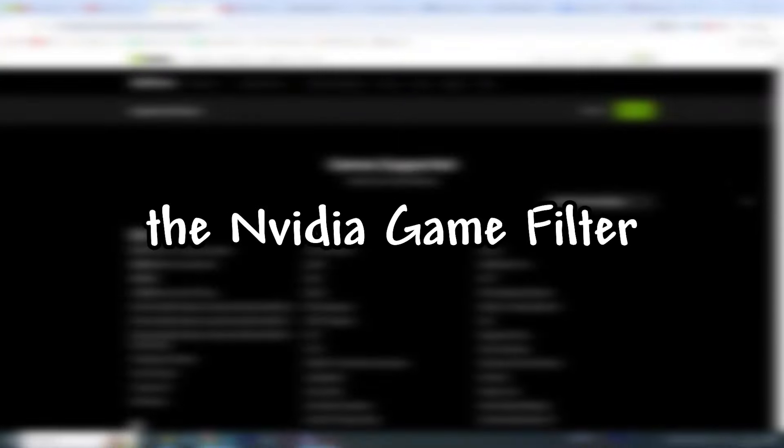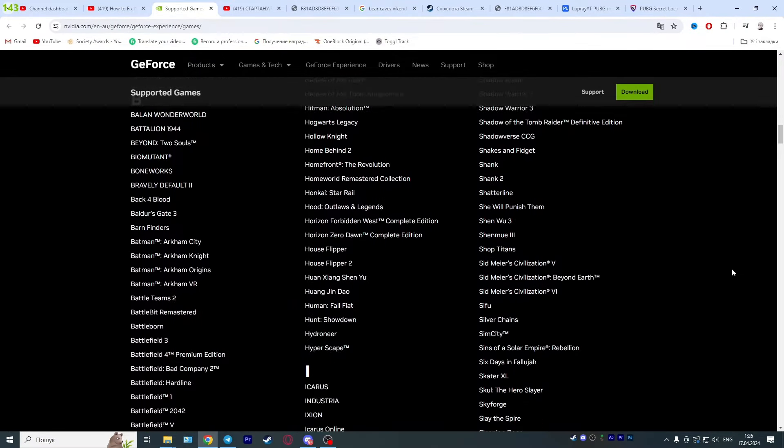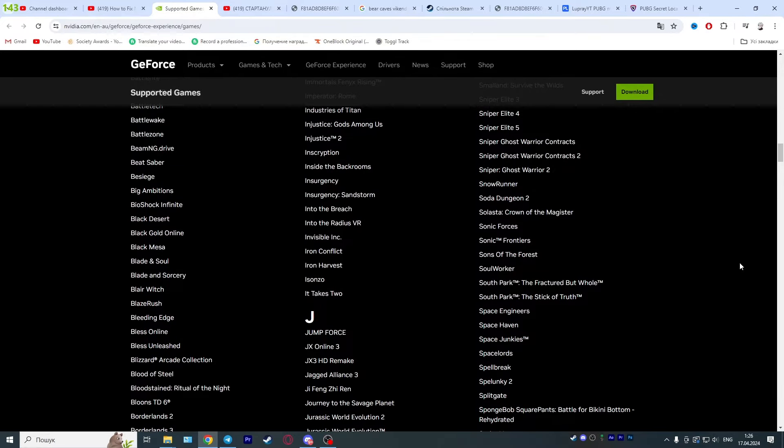I'll show you how to fix the Nvidia game filter 'a supported game is required' error. First, you need to make sure that your game supports the game filter. The link to all supported games will be in the description.